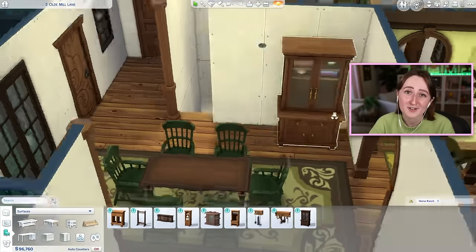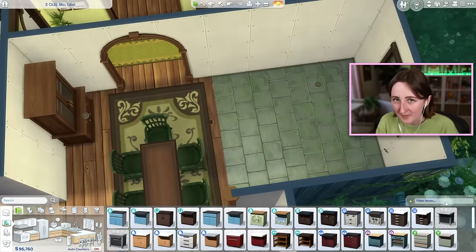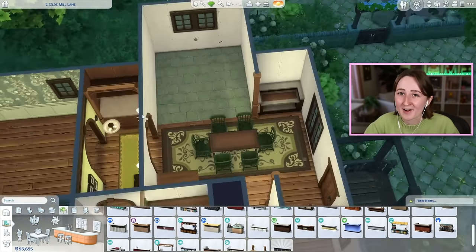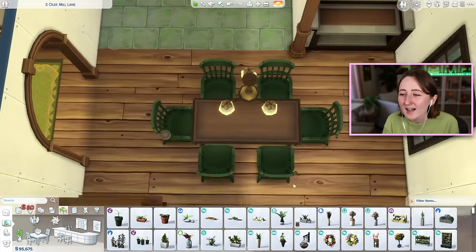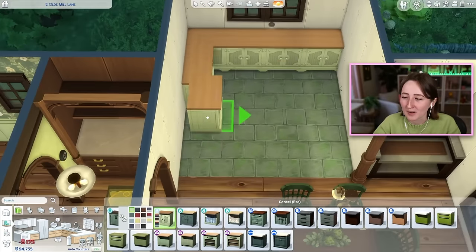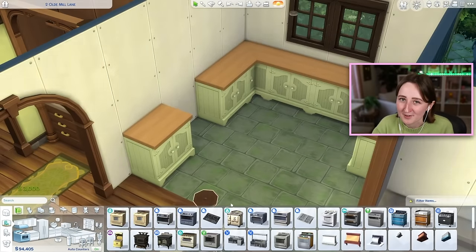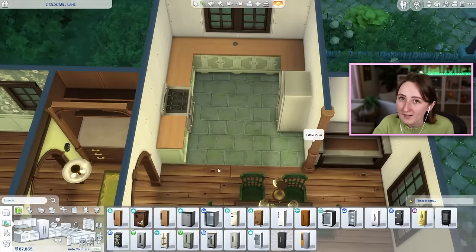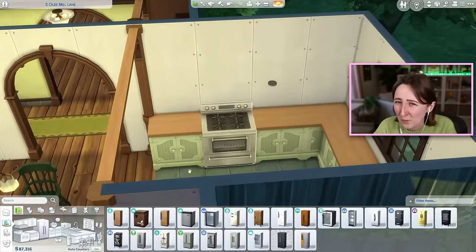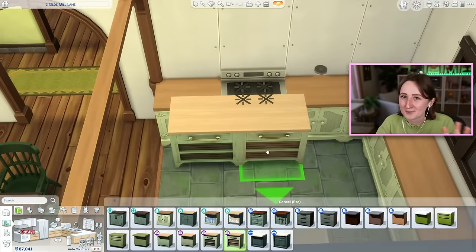Now we're moving on to work on the inside. Just to warn you — this is a green Not So Berry house, so every single thing in the house is green, which you might not like. It's not normal, and I wouldn't normally do this outside of a challenge where everything is supposed to be chaotic. When I do these builds on Twitch, a lot of chat is like 'maybe you can pick an accent color,' and no — the accent color is green. Well, I guess technically the accent color is wood. There's a lot of green and a lot of wood.